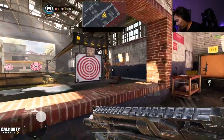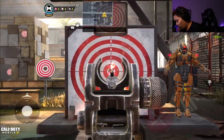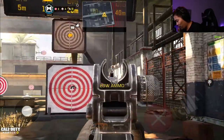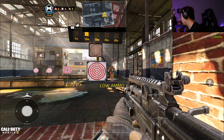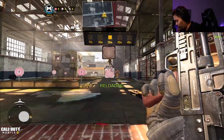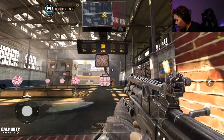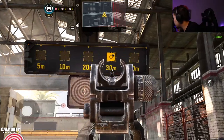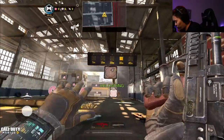Damage-wise we can see 27, it fires pretty fast, base recoil is not bad honestly. At 10 meters it's 27. If we look at hawksnest.gg — as usual hawksnest.gg is your number one place for any kind of stats — we can see the damage range right now is 27 up to 15 meters. We're at 10 meters now, and bringing it up to 20 the damage seems to be about the same. At 30 meters it should still be 22, making it a five-tap.